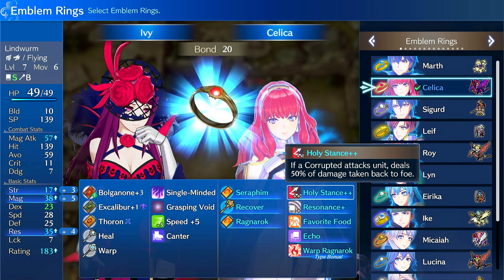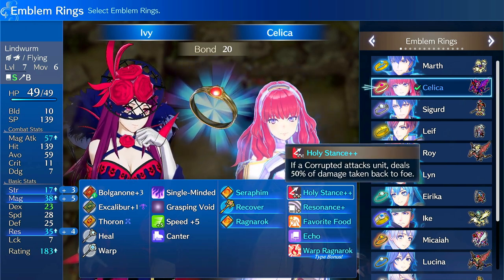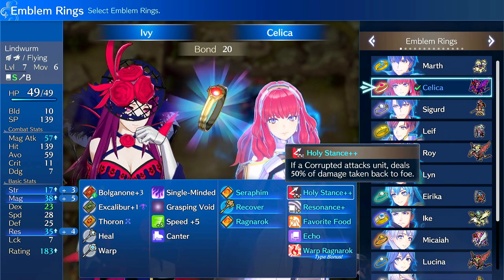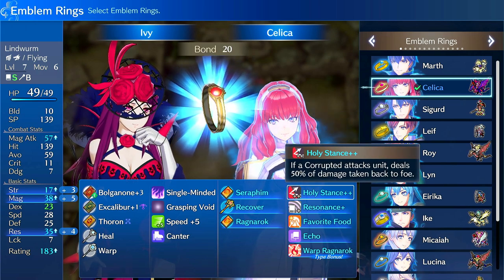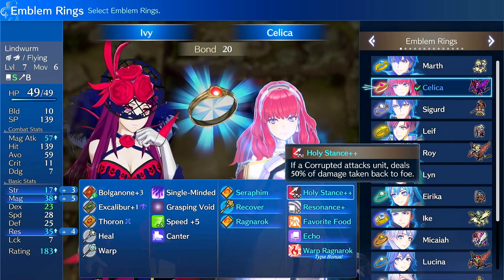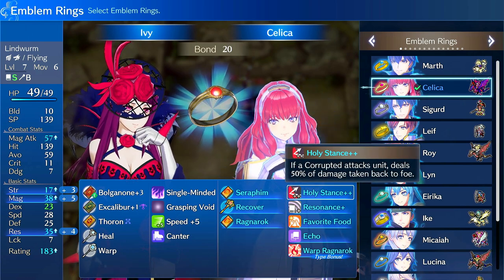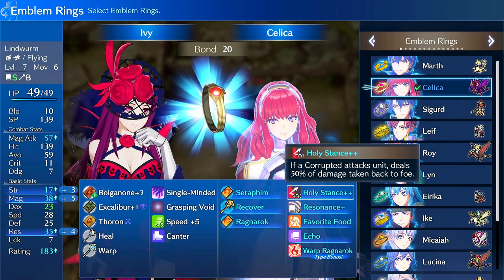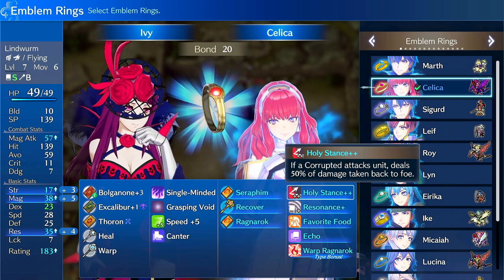Finally, you have Holy Stance, which flips damage back onto Corrupted enemies. So if you take 10 damage, you reflect 5 back — you still take the full damage, but you also deal damage in return. This could be good on tanks or units you expect to be getting hit a lot. It scales from 10% to 30% to 50% based on bond level, and it's still pretty useful.